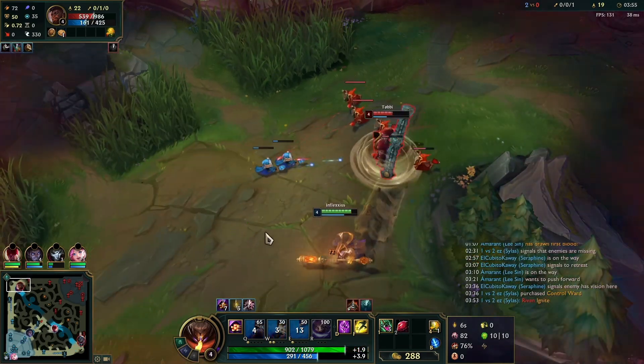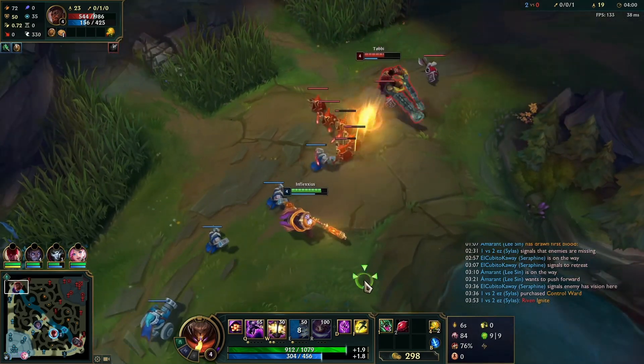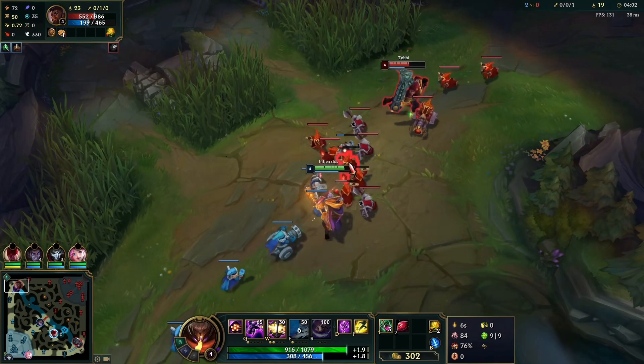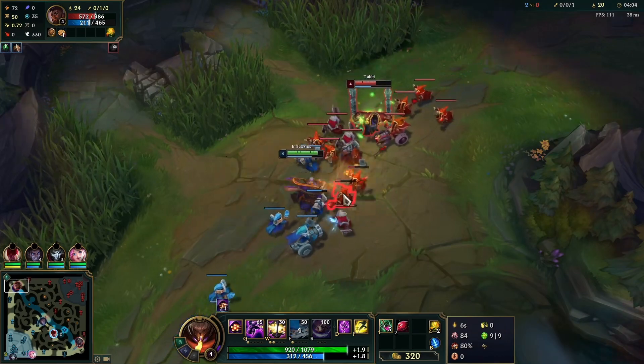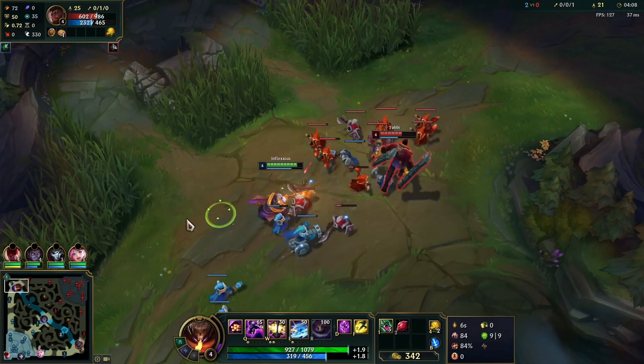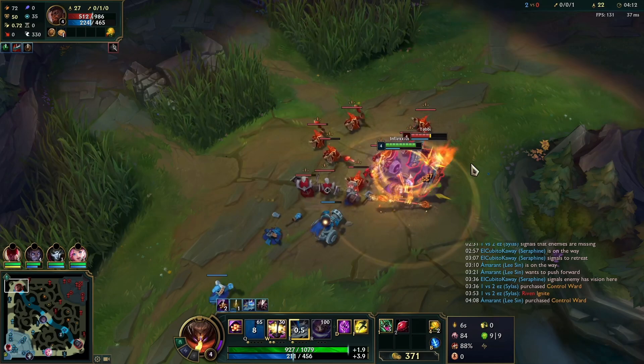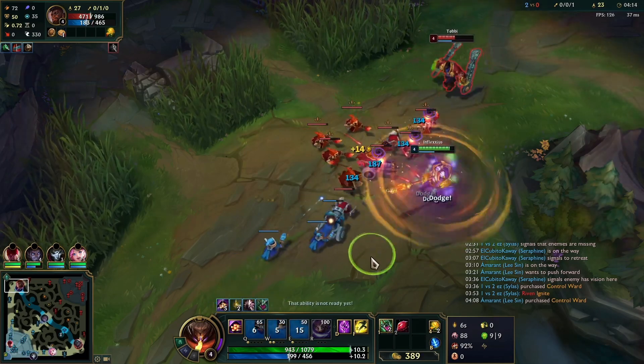Now we can go for an E trade and disengage. He's using his W — we waited out his Q3 — and now we can start thinning the wave a little bit more so that he can't crash it. We'll try to fake out his Q before jumping on him. There we go, fake out the Q, jump on his head — he E's away.